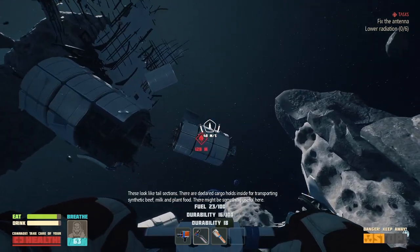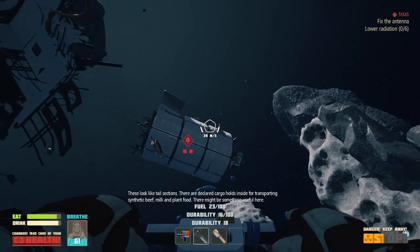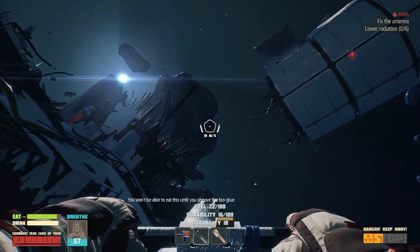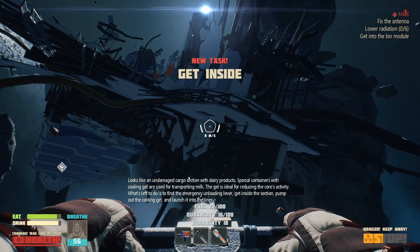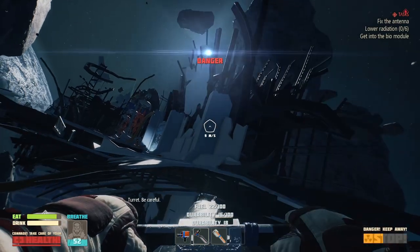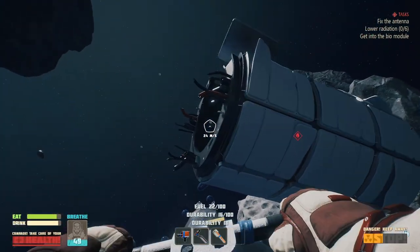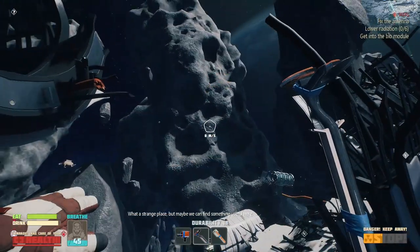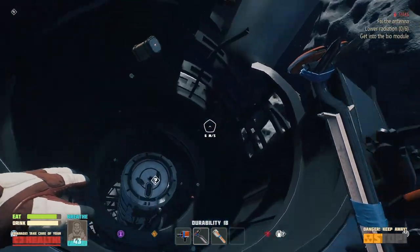These look like tail sections — there are declared cargo holds inside for transporting synthetic beef, milk, and plant food. There might be something useful here. Looks like an undamaged cargo section with dairy products — special containers with cooling jet, a turret. Be careful. What a strange place, but maybe we can find something useful here. Hopefully I won't get shot.